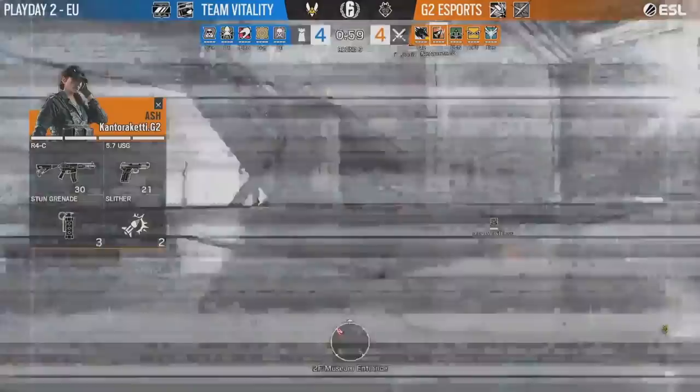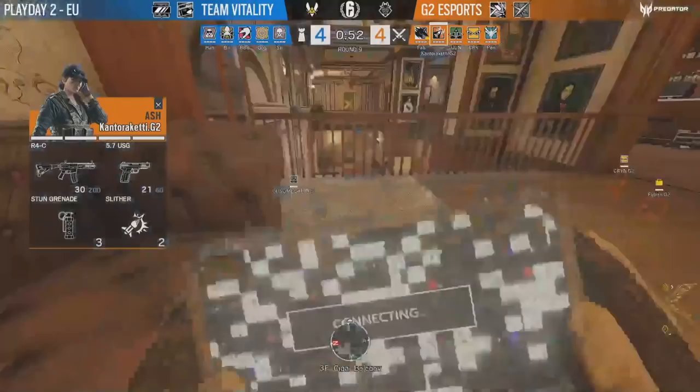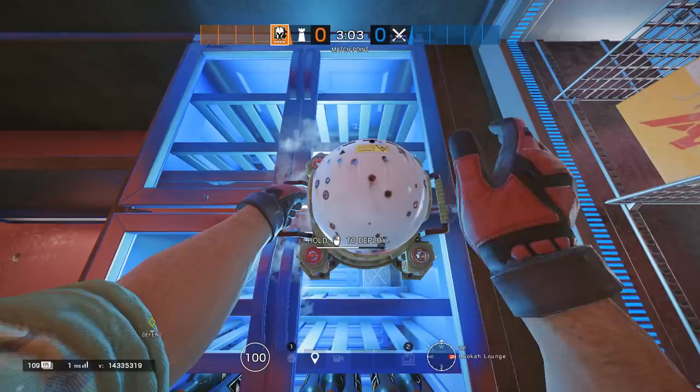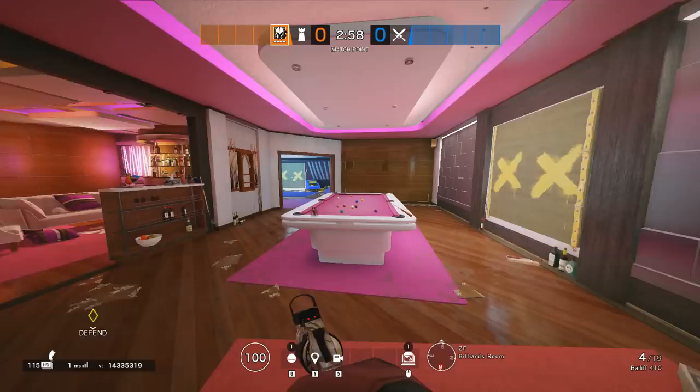Here's Counter-Katy on Ash holding flanks for the operators doing soft destruction for vertical pressure. Or Joystick, again on Ash, holding the offices on Coastline. To get a video about entry fraggers, let's hit this video up with 2000 likes and comment down below, and that video will be published once we reach that milestone.